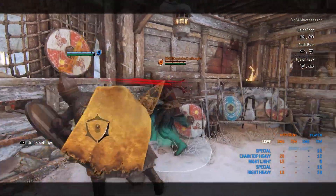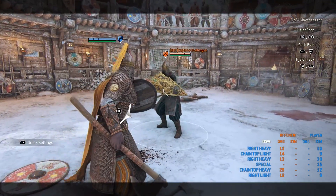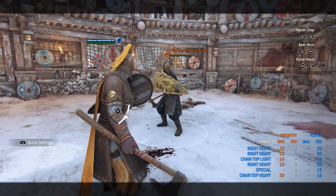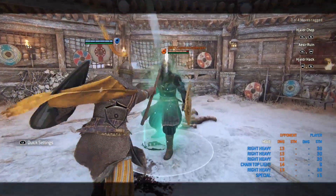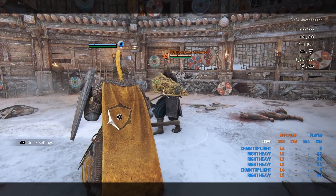Another punish after a bash is the zone attack for more damage. Be mindful that the light will be the chain starter, and the zone attack will also be the chain starter. Her zone attack is 600 milliseconds — it's not that fast, so be careful. The animation kind of gives it away, but it being a chain starter is very good to know, especially off parries.